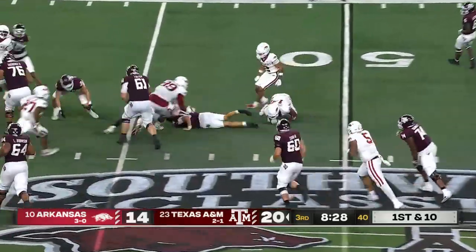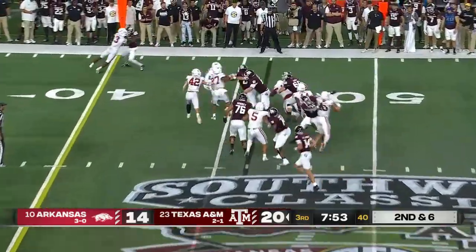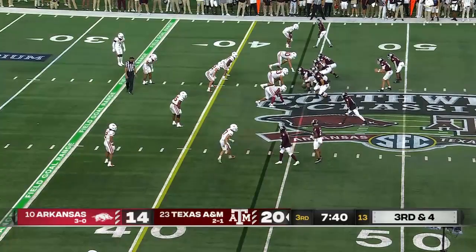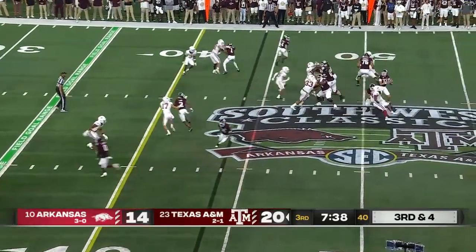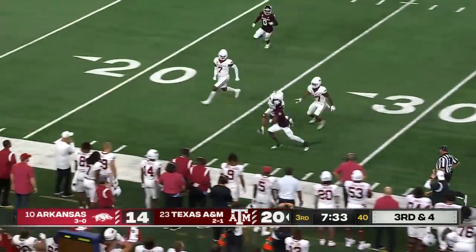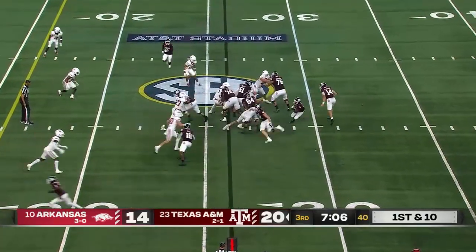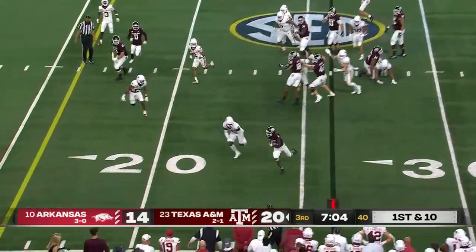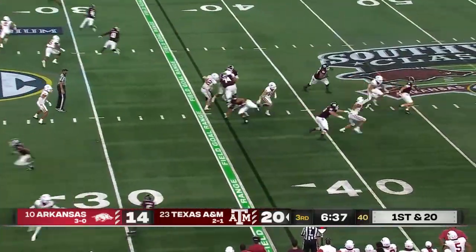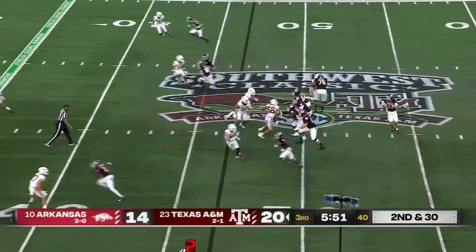Achane — going to keep it himself, he will dive ahead. Second and six. Devon Achane — he is wrapped up, helmet comes off right there. Third and four — here comes the pressure, they pick it up to the outside, cutting back and getting it is Brown. First down, Aggies! Achane speeds to the outside, flag is down — and a sack, ball came loose at the end there.